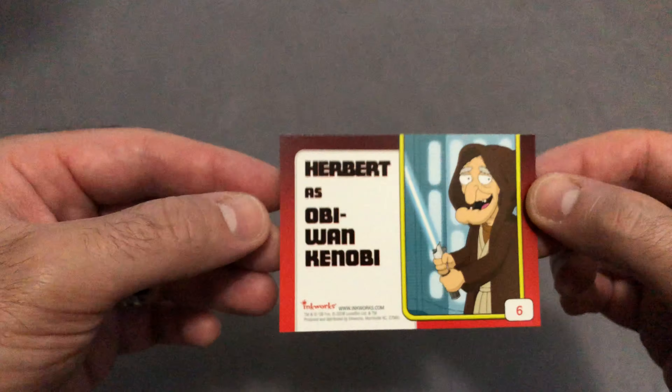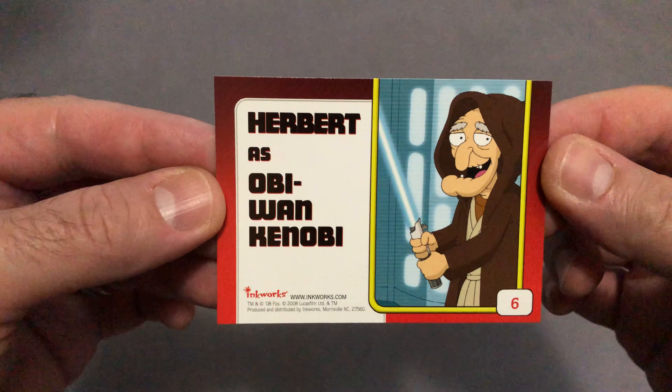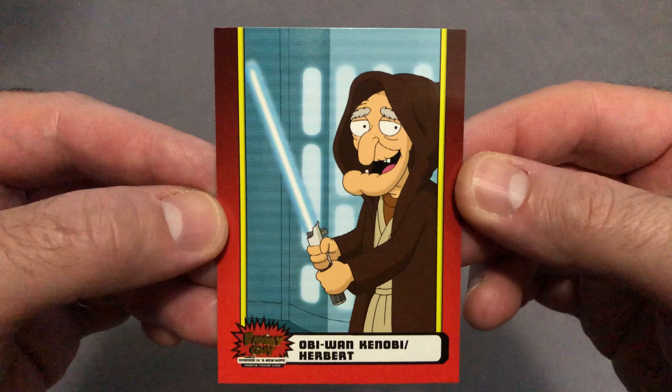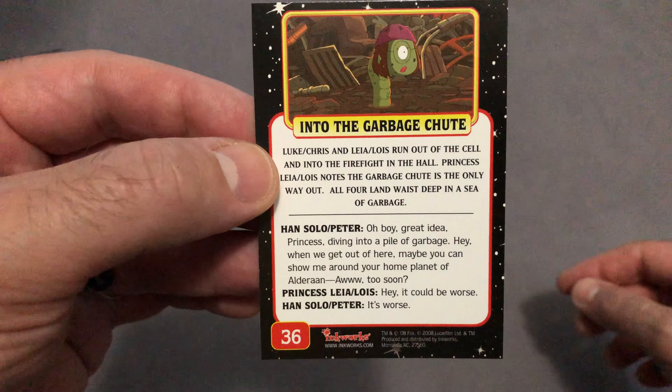Next up, card number 6, Herbert as Obi-Wan Kenobi, which we have seen. And card number 36, from the base set — Into the Garbage Chute.